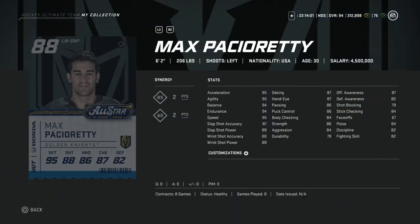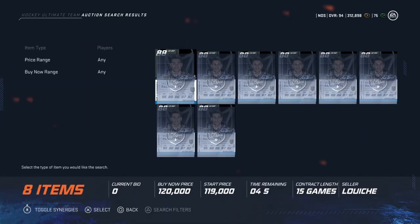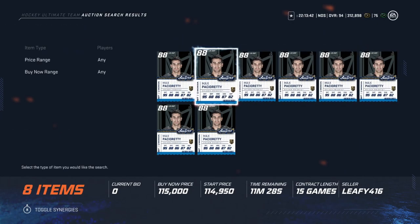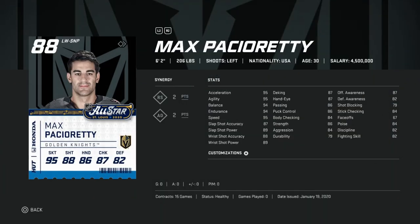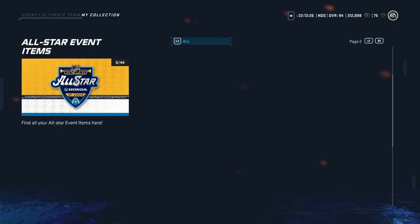From Vegas, we've got Max Pacioretty. Good size at 6'2", 206 — low key one of the better cards. 95 skating, balance and endurance at 94, and then his shooting is just under 90. His hand stats are a little mad. But looking at what he's going for in the auction — around 115-120, low 100s — this isn't bad at all. He definitely has the potential to score in the game, just because he's a decent goal scorer. We don't know what he would do in the skills competition yet. But this isn't a bad card at all based on size, speed, and shot.